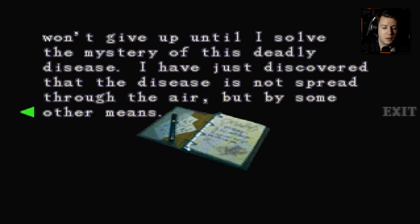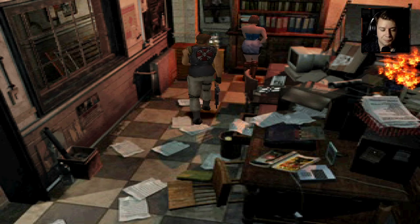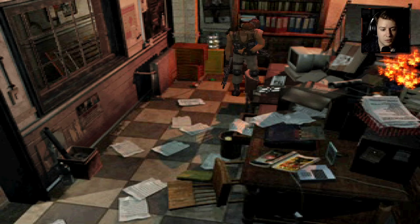But you just said that if you died, it didn't matter? Now you're gonna solve the mystery? Okay. 'I have just discovered that the disease has not spread through the air, but some other means.' How do we know? What else is in here? Is there anything else useful? I'm not sure if there's much else in here that I can grab.